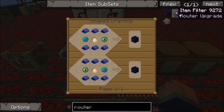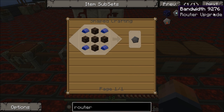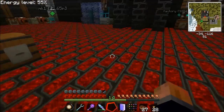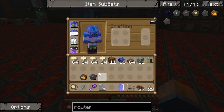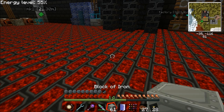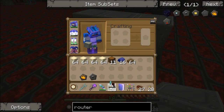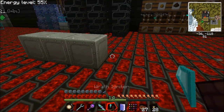All the router upgrades also require dark iron. I'll run through each of these in a second. First of all I'll show you how you make dark iron. You make dark iron using blocks of iron and an item called a rough igniter.